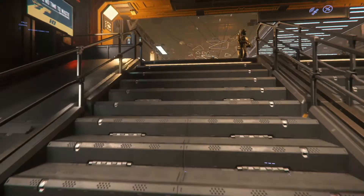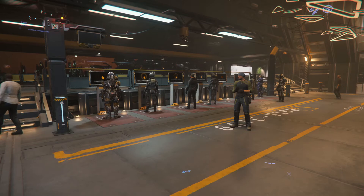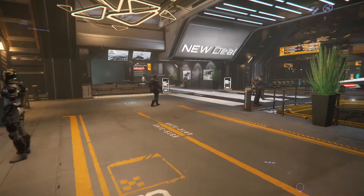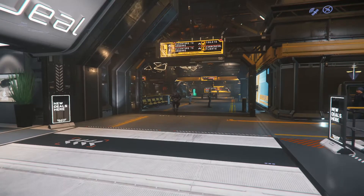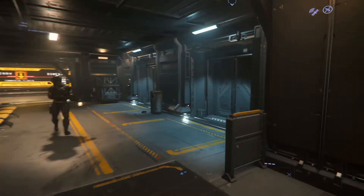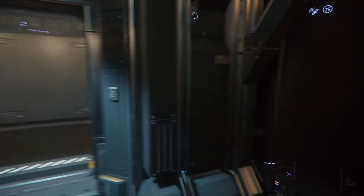Here we are at the spaceport. There are actually a lot of people here since this is the PTU and everybody seems to be spawning here. You'll call your ship right here at the terminals. Once you get your ship, go to this side to reach your ship's hangar — you can go left or straight forward. Call the elevator and you should be able to go to your hangar.